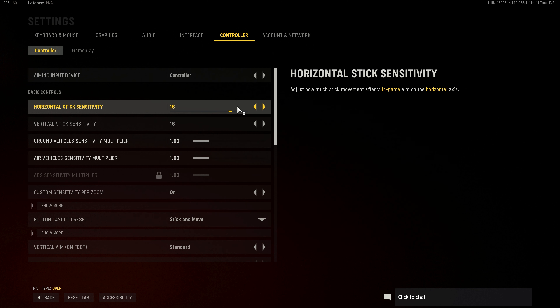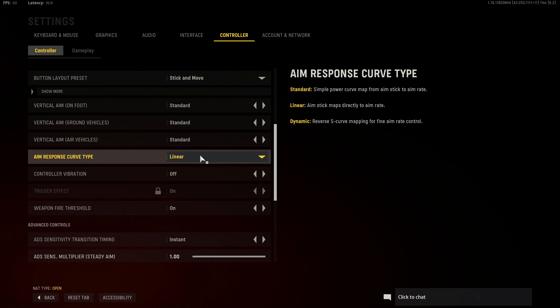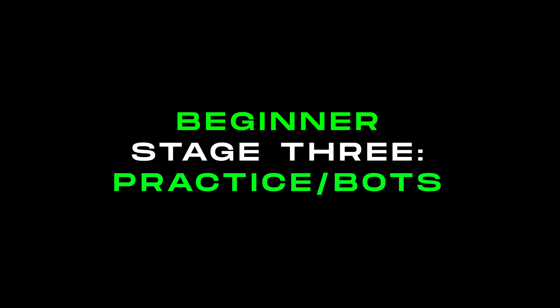Sticking to one sensitivity and becoming extremely comfortable with it will always be better than changing your sensitivity every other game or at random. I'm going to leave a video in the top right-hand corner that breaks down all of my settings. I'm using 16/16 sensitivity, stick and move, a linear curve response type, and precision aim assist. If you want a full breakdown, that other video is in the top right-hand corner.